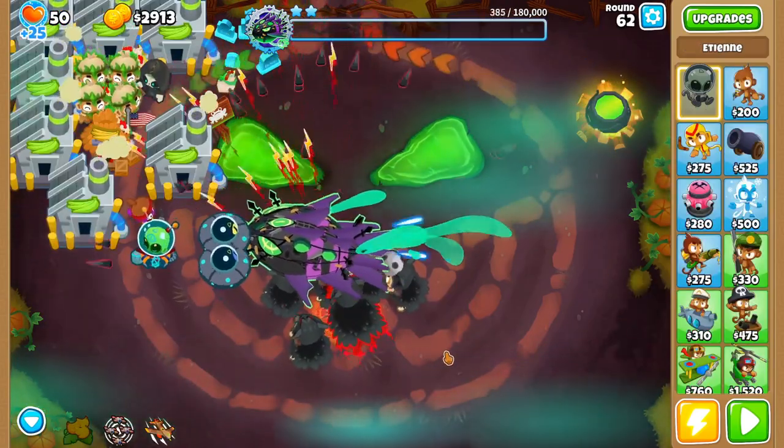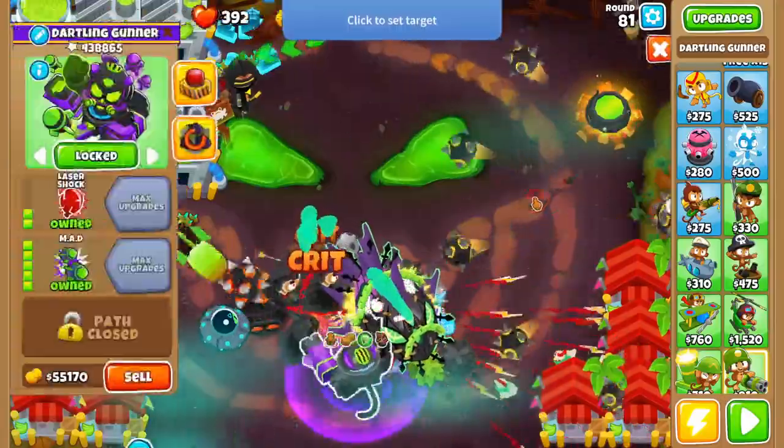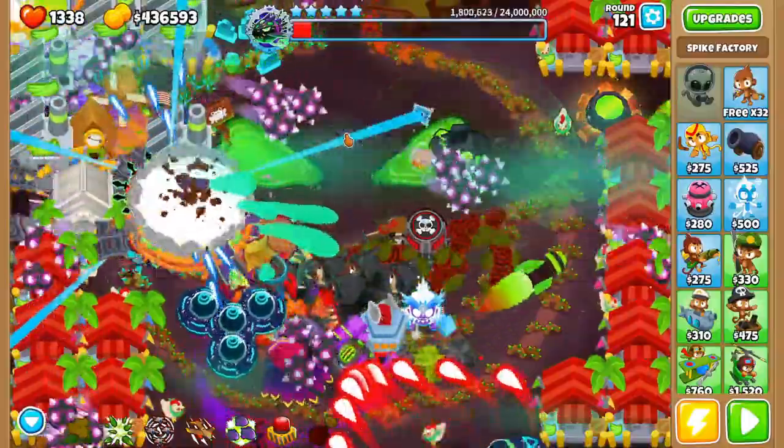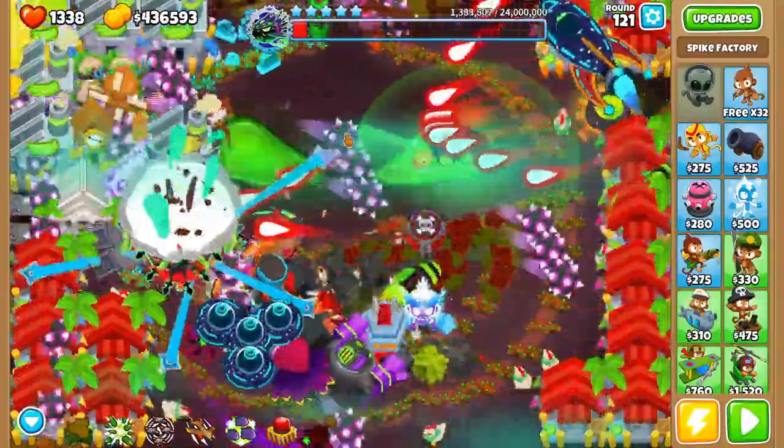For tier 2, just get an avatar of wrath plus some popless druids. Tier 3, add a MAD, super brutal, and cripple MOAB. Tier 4, get a level 40 plus dart paragon. And for tier 5, get every paragon plus any tier 5 monkeys that you want.